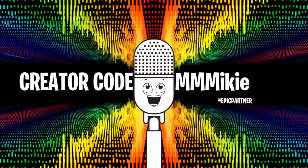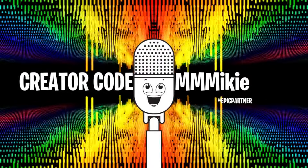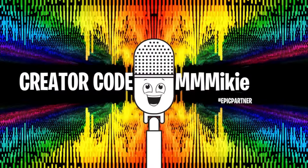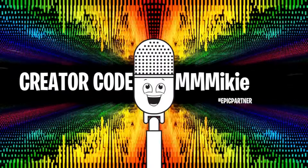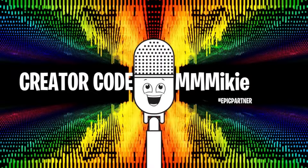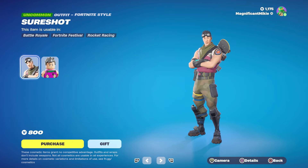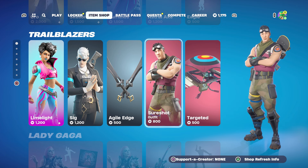For the item of the day today, I'm going to go with the Sure Shot outfit — a simple, clean skin and a Chapter One outfit. I'm always a fan of stuff like that. So that's your item of the day: the Sure Shot outfit. Get yourself one of those OG Chapter One outfits and have fun with it this weekend. Get in that lobby and shoot that treasure chest so we can find out what's inside!